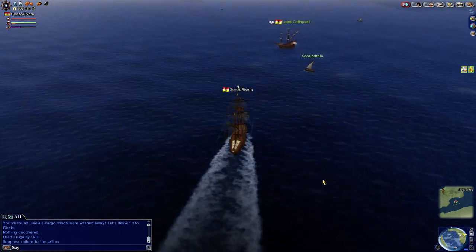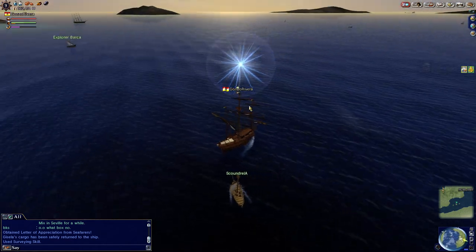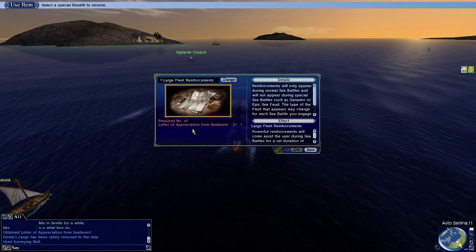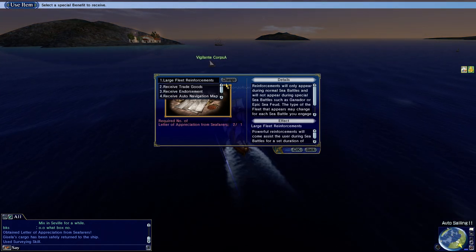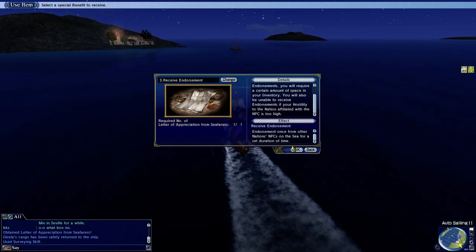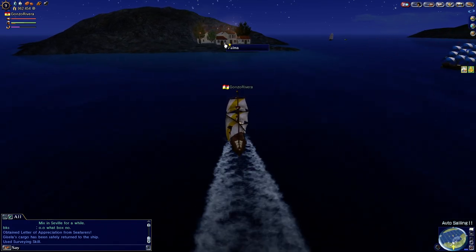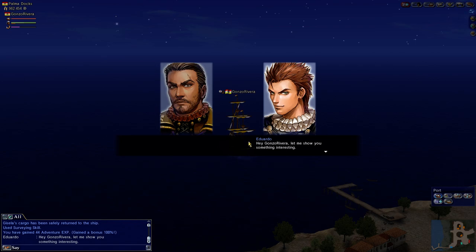So there you go. Now when you click Use, you get a couple of things you can do. You need a total of two to do something with it. In order to get a large fleet of reinforcements you need two; to receive an endorsement you need one; to receive an auto navigation map you need three. I like to do the 'receive an endorsement' one. In order to do so, once you use it you have like maybe 30 minutes to find somebody — one of those named NPC ships — and they will give you a job type. There's a list we'll have to go over at some point when I finally show you how to use it. Anyway, we go to Palma now.